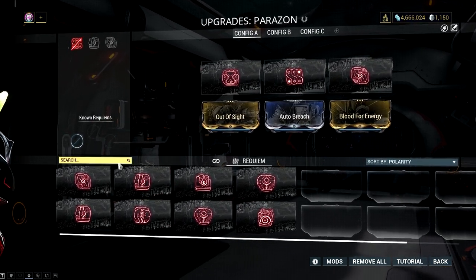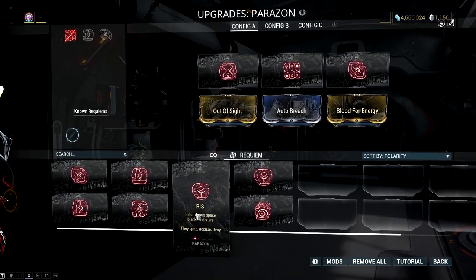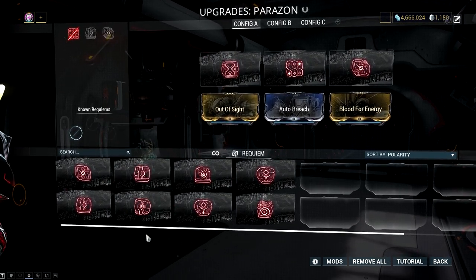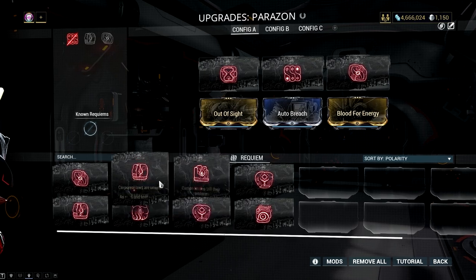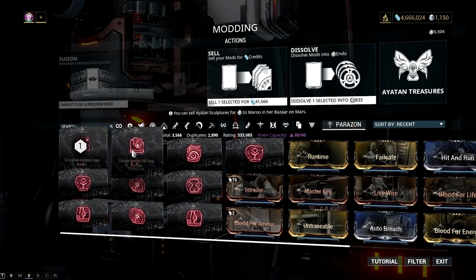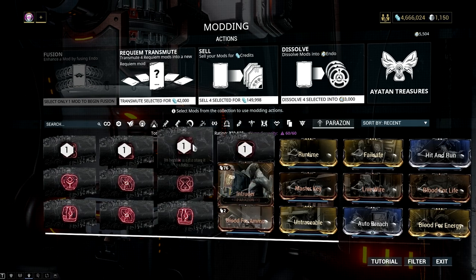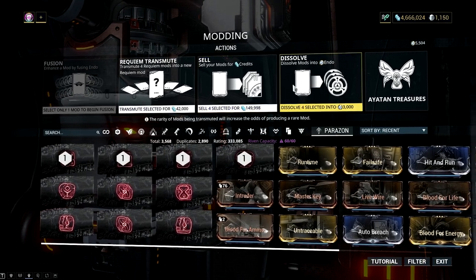Now let's discuss Requiem mods further. These mods do not possess any polarity, drain, or rank. Instead, they possess three charges. Each time a mod is successfully used in a Requiem sequence to kill a Kuva lich, it is drained of one charge, becoming powerless once all three are used up — making them a unique type of mod that needs to be restocked like resources. Four Requiem mods can be transmuted into a new, random, fully charged Requiem mod. When all charges are used, the mod becomes defiled and can be broken down into Endo, sold for credits, or transmuted.